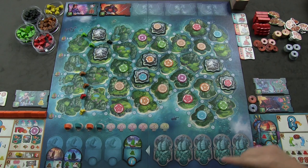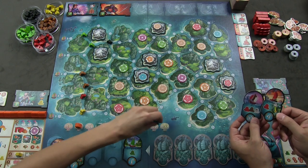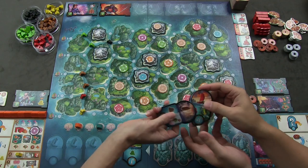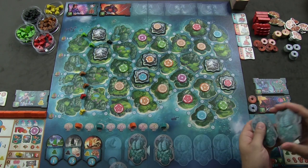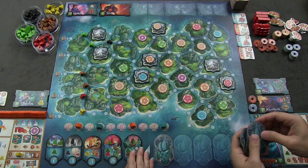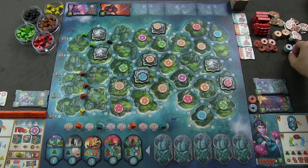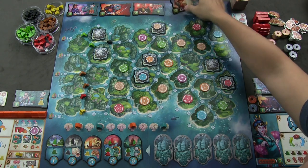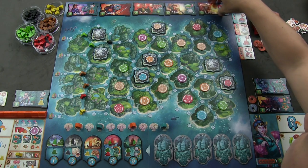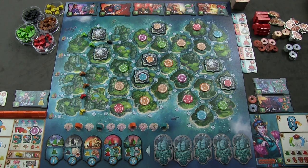End of round reset: the fleet tiles are repositioned based on the numbers each player took. Unused fleet tiles slide down and the remaining ones get shuffled face-down to the right side. A new building tile comes out. Specialists not recruited each gain two dollars on them. Three new specialists are revealed — Fushi, Ebishu, and Awashima — and the board resets. Player order is now updated for round two.